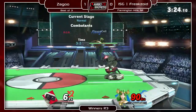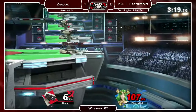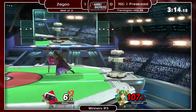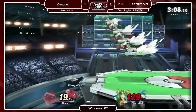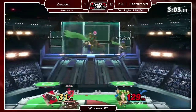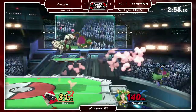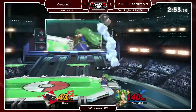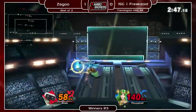Up tilt up air really seems like a pretty solid confirm for ROB — I've seen him do it a lot. I'm not sure if it's a DI read or not. So Zadu is kind of throwing out moves. That was great, that was nasty. That's something Palutena can struggle to deal with — when people are just pressing a lot of kill moves versus her, as long as they're not too close to her shield. She can nair out of shield, but if they're just throwing out moves at a little distance she doesn't have a lot of great options to punish it.